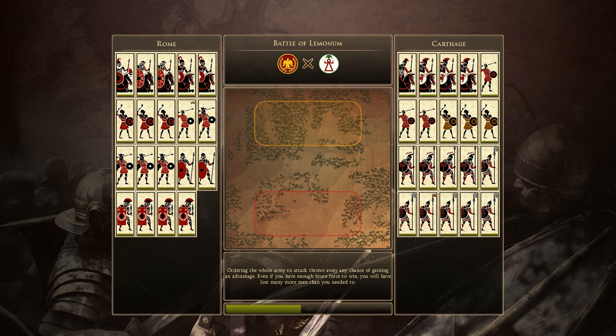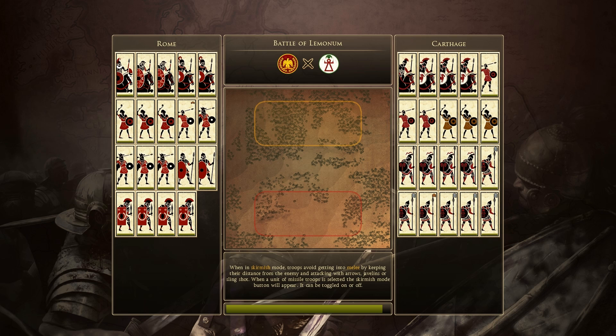Very forested map. A lot of patches of woods to hide your troops and to take cover from long-range missiles. As you can see, we both have three units of Ligurian Slingers, but I do outman him when it comes to javelins. He does have a very considerable amount of Libyan — I think they're just late Hoplites or early, I can't remember. I can't distinguish that on the unit card.